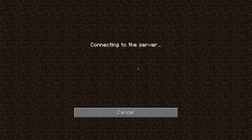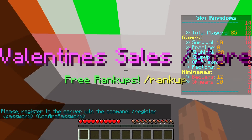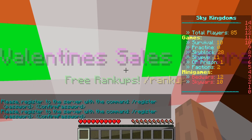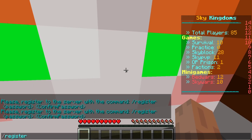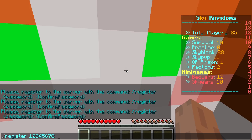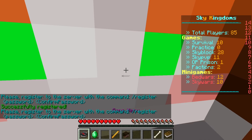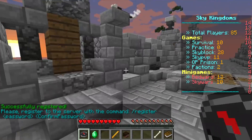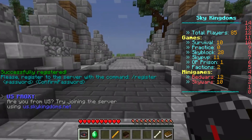Once you join the server for the first time, you'll have to register a password. Type in /register, then a space, then a password — in my case that's going to be from one to eight — and then that same password again. Type it twice and click Enter. As you can see, it says I have been successfully registered and now I can move freely.